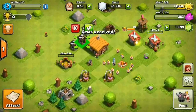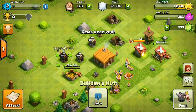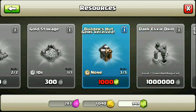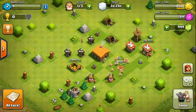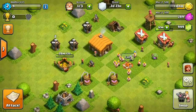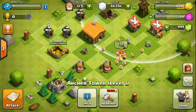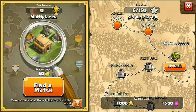The third builder costs 500 gems and it's done. But now we're 51 gems short for the fourth builder. I think I'll save up gems and unlock the fourth builder in the next episode or the third episode — I don't buy gems, so let's just wait and save up.